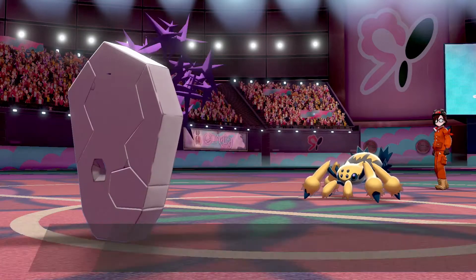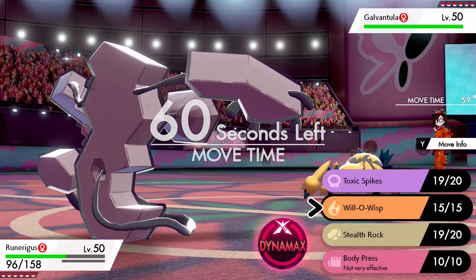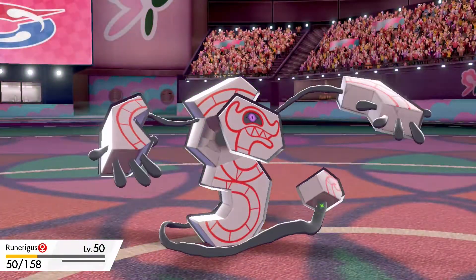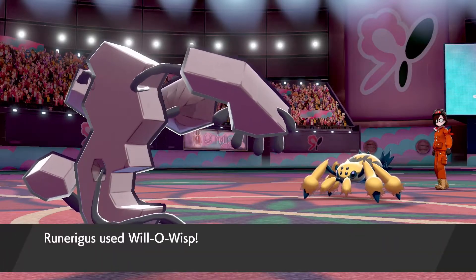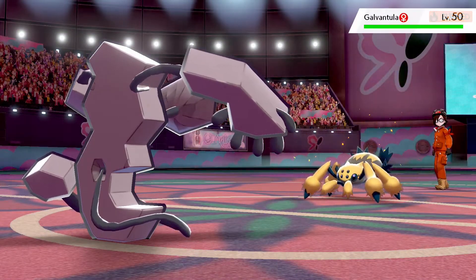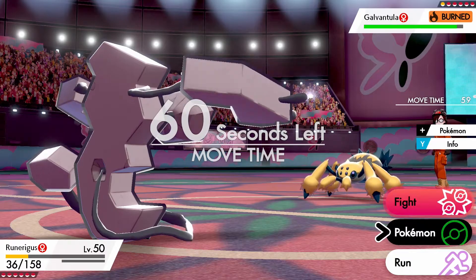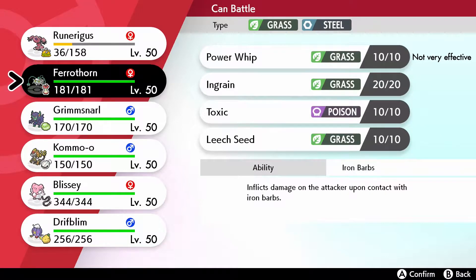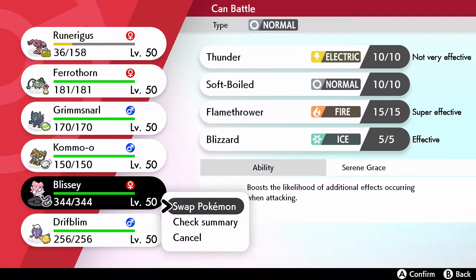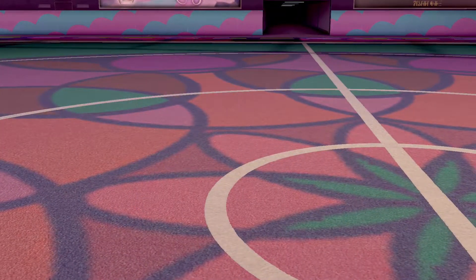We're dropping Toxic Spikes as well. This Galvantula has Energy Ball but it's not STAB so it's not taking us down — we've got max HP and max Special Defense on this Runerigus. We get the Toxic Spikes down, survive another Energy Ball, and go for Will-O-Wisp, meaning that Galvantula is doomed sooner rather than later. If Runerigus goes down now it's okay, but I actually think it would be good to save it.